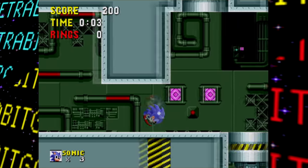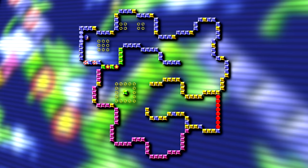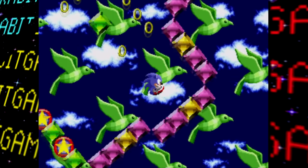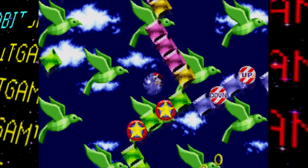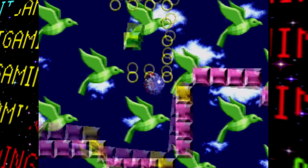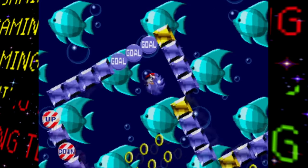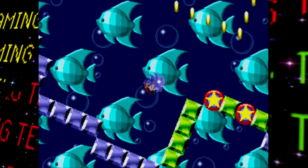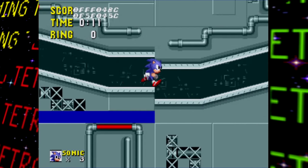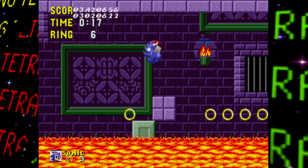There's only one special stage in this build, and it's pretty simple — very few rings and bumpers. There's no Chaos Emerald to collect yet; instead there's just a green block surrounded by rings as a placeholder, which can't actually be obtained. There's also no real end to the special stage: even if you reach the goal tiles, the stage spins around, stops for a while, then resets. It seems like just a proof of concept at this stage in development.